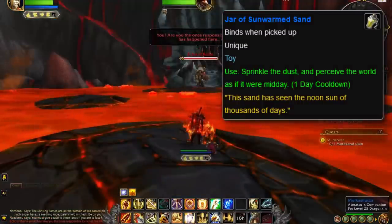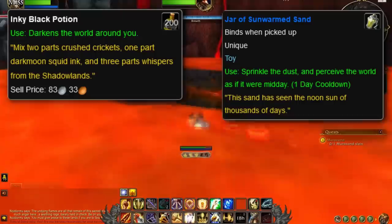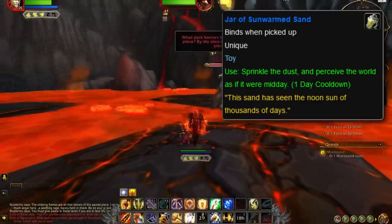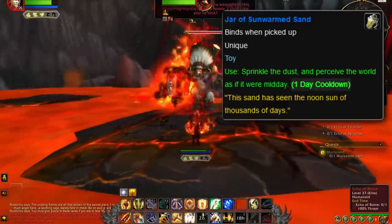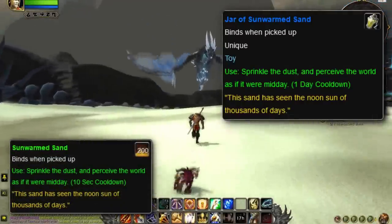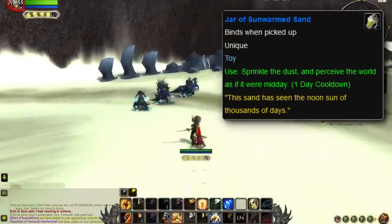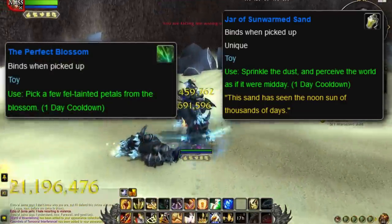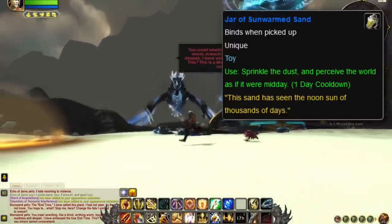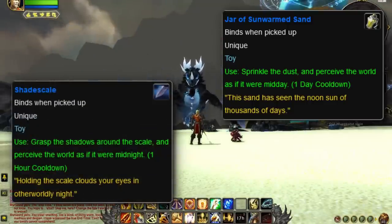When the Jar of Sunwarmed Sand is used, it allows the player to perceive the world as if it was midday for two hours. In this regard, the toy is kind of like the antithesis of the Inky Black Potion from Legion and the Shade Scale toy, which turned the player's vision to that of midnight. In addition to its large price tag and limited availability, the toy has a cooldown of one day, or 24 hours. To make matters worse, Otella also sells an object called the Sunwarmed Sand that has the same effect but only costs 10 Timewarped Badges and has a cooldown of 10 seconds. While the Jar of Sunwarmed Sand is tied in cooldown with the Perfect Blossom, its usefulness is much more hindered by the competing item that is cheaper and does the exact same effect with a much smaller cooldown. Why this toy has a cooldown of 24 hours is baffling, especially considering its counterpart, the Shade Scale toy, has a cooldown of only one hour.